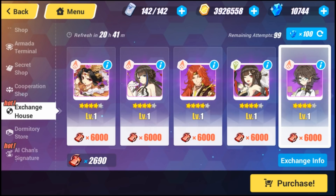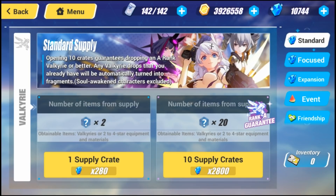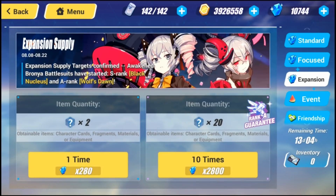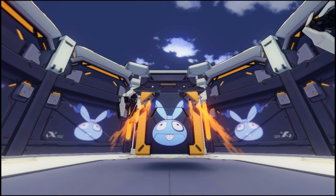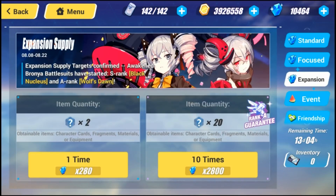With that said, let's jump into the summoning video. I'm going to do three multis today and see if we can pull Black Nucleus. If we don't pull her in today's video, I'll probably just save my crystals and wait for something else. I'll do ten single pulls and then two multis. Comment below and let me know if you're summoning or saving your crystals — and if you pull anything fire, let me know!